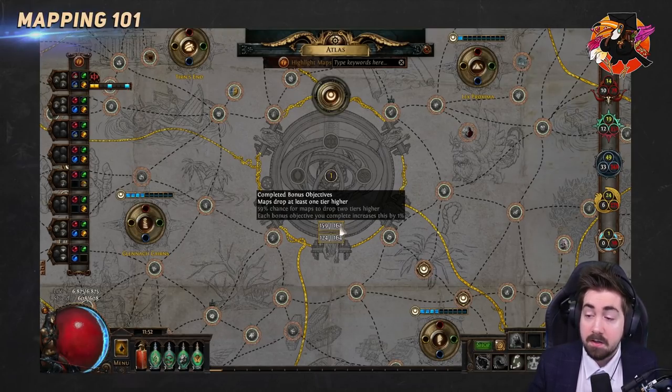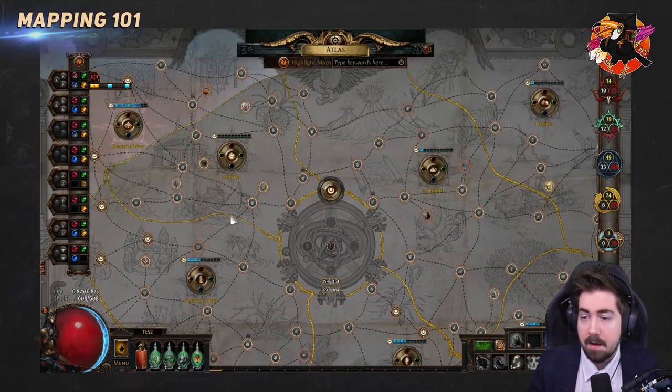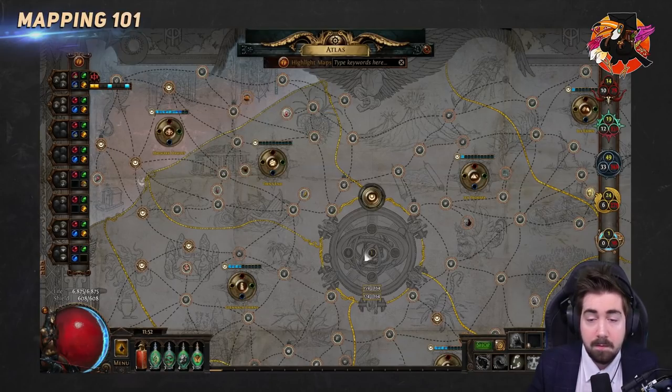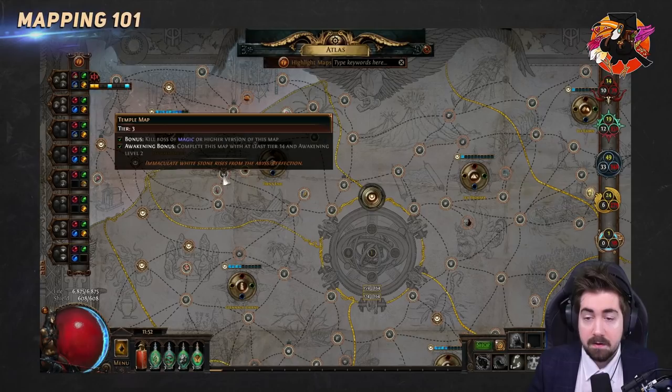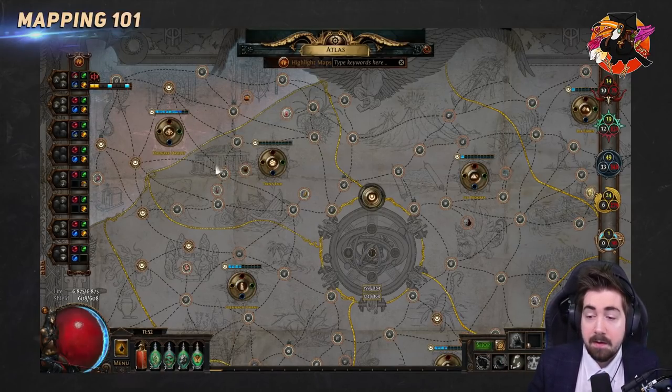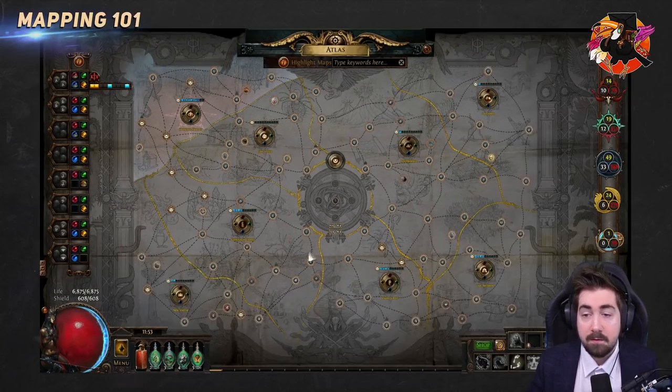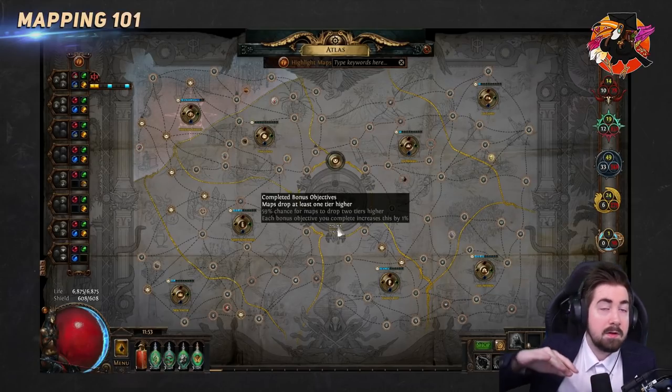What the bonus does: once you have 100 completed bonus objectives, if a level 2 map was going to drop, it can become a level 3 map — as long as the drop rules allow. For example, if I'm clearing a tier 3 Temple and a tier 1 map is about to drop from a monster, that becomes tier 2. However, it still follows the basic drop rules — a white monster in a tier 3 still cannot drop a tier 4. The bonus doesn't bypass that. But in higher maps, if you're doing tier 16 and a tier 15 is about to drop, it becomes tier 16, helping you build a higher map pool.